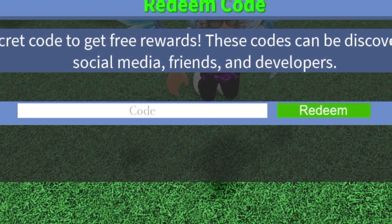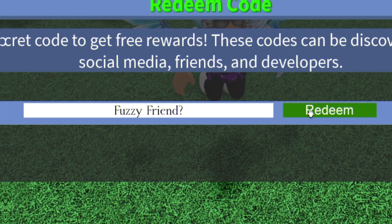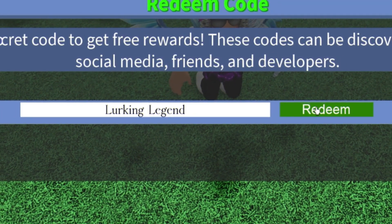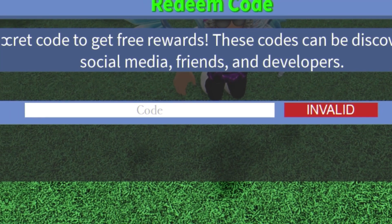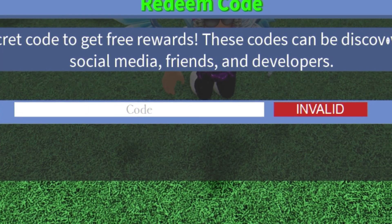Then you'll have code fuzzy friend with a question mark at the end. Enter this one in and click redeem. After that you have code lurking legend — redeem this code. After that we have code BB with a big footprint — make sure you do put in two zeros here. Enter that one in and click redeem.